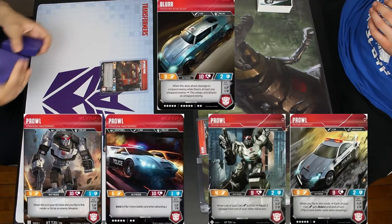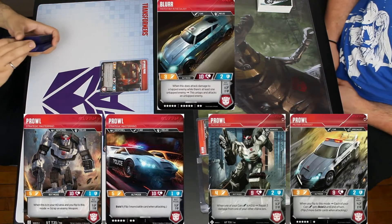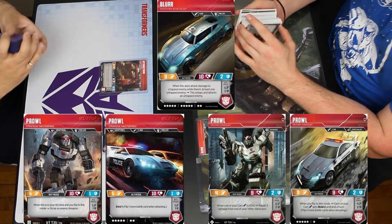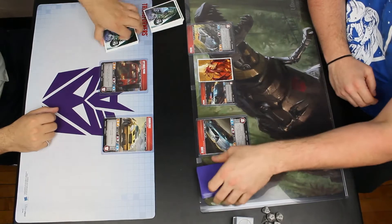I'm also running two Leap of Fates. My opponent is running Blur, Prowl, Prowl. Blur obviously stays in alt mode to get two swings. The Prowls have some car synergy, and they can swing relatively decently themselves.